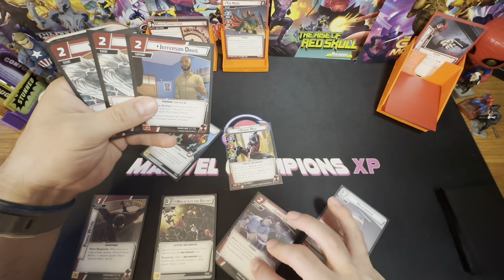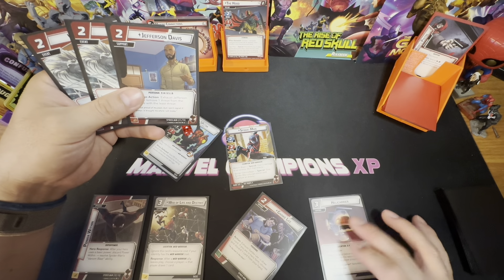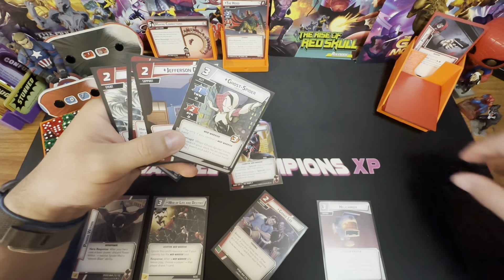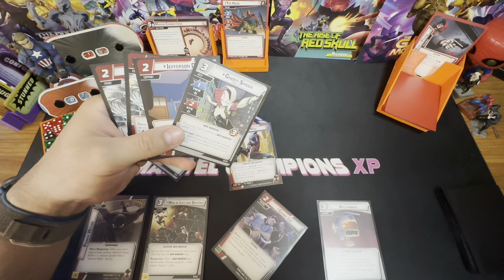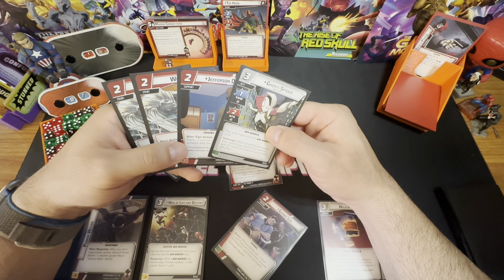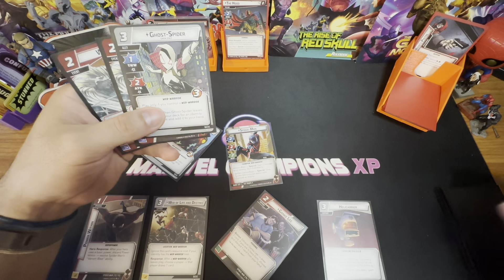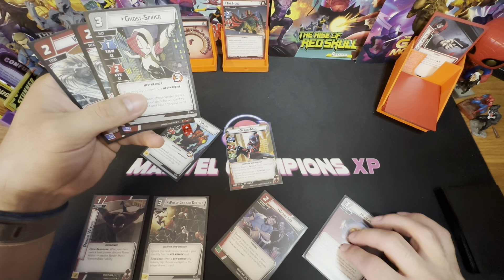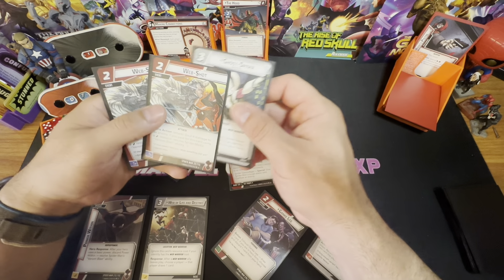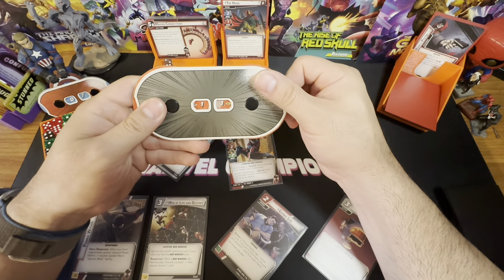I'm going to use Ganke to draw a card — that's Gwen, and she's a wild resource, which changes things. I'll discard Jefferson Davis and instead exhaust Helicarrier, spending Gwen, because I still have Across the Spider-Verse and Make the Call in the deck. Now we'll play Web Shot, dealing four damage to him: one, two, three, four.